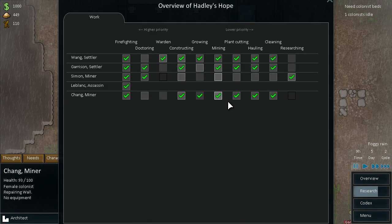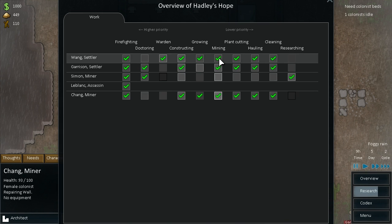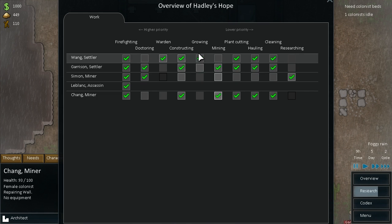Let's have a look — Chang is a very good miner, which is awesome. So we're going to take Wang off of mining and keep him on growing. We're going to take Chang off of growing, and yeah, we'll have him haul. So Chang will now be our miner, and so will Garrison as well. Wang will deal with our harvesting. That's all good.